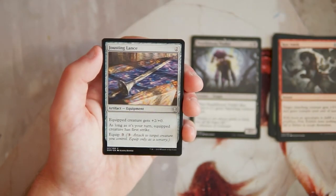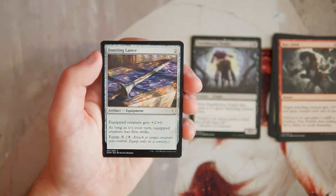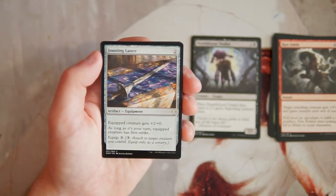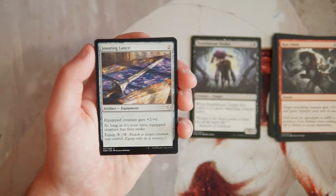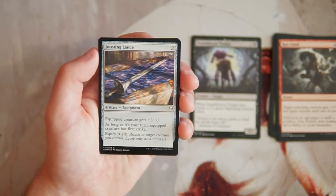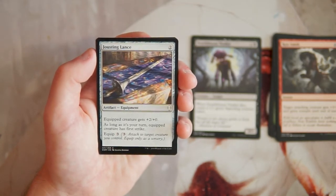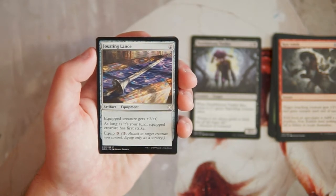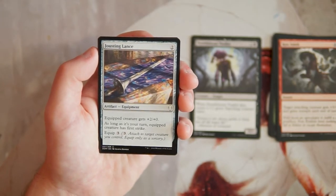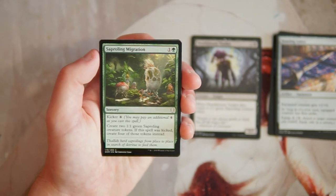Jousting Lance is an equipment artifact for two mana — the equipped creature gets +2/+0 and, as long as it's your turn, has first strike. The equip cost is three, so in total you're investing five mana. It's filler — not amazing — but it is historic, which has more upside than normal. In this set, especially if you're in the historic archetype, this is actually a pretty good card. It works well with the Davenant Trapper we saw earlier in the pack.